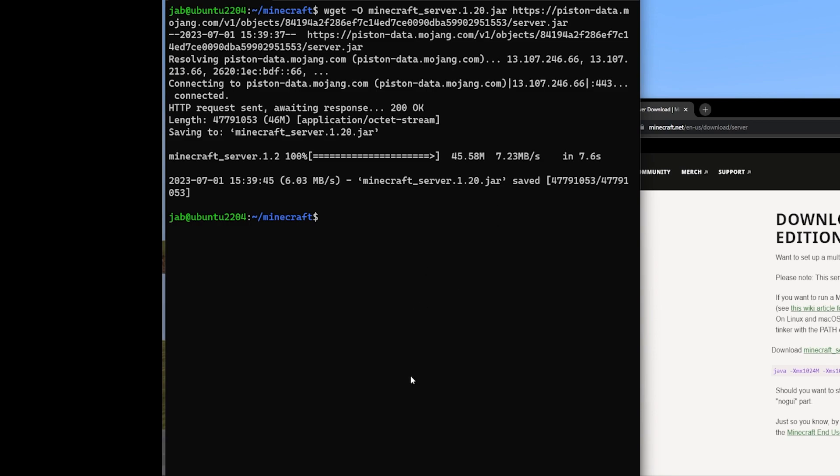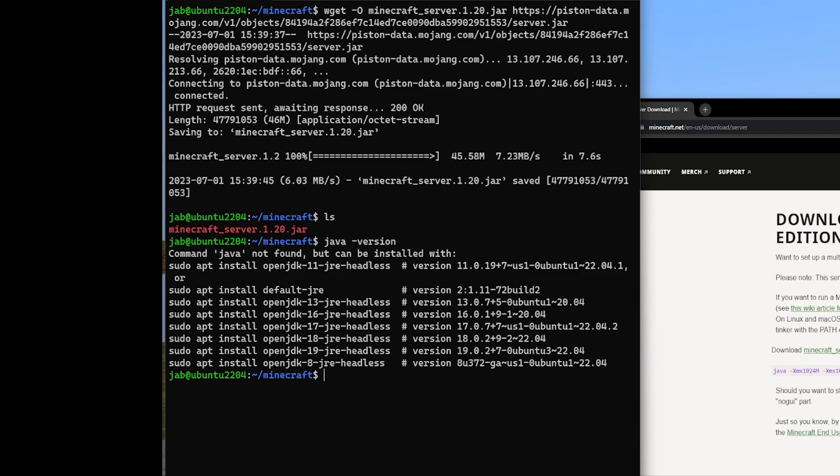Now if we look in the directory, we can see the minecraft_server file is there. The next thing we want to do is make sure Java is installed, since this is the Java Edition of Minecraft. Type java -version — in this case it says 'java not found,' which means Java is not installed on this box.